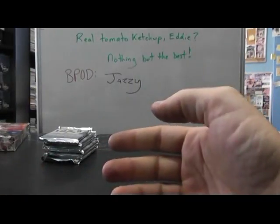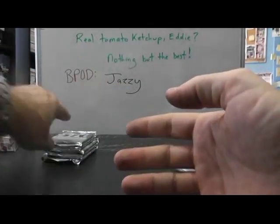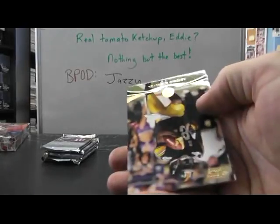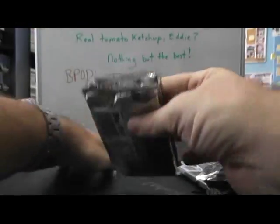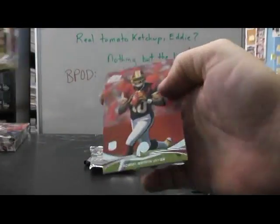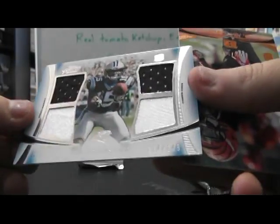I actually pulled one of those already. Isaiah Pinn, Chris Gibbons. Brian Quick. Autograph — LaMichael James, number to 260. There we go. And Ronnie Hillman. Base. Nick Foles. Robert Griffin Standard Rookie. And a Quad Jersey of Joe Adams — $146.